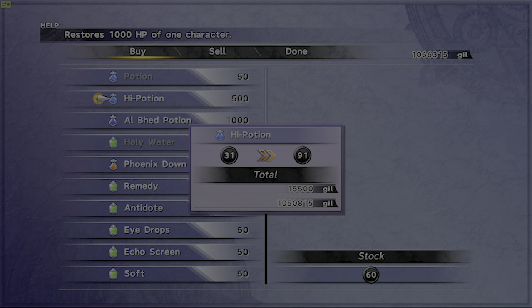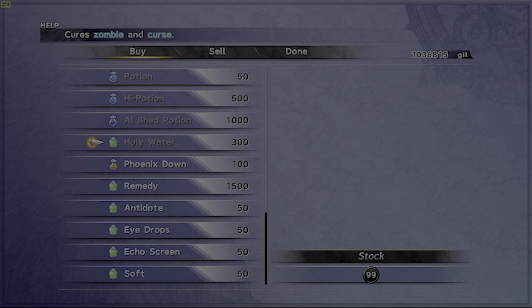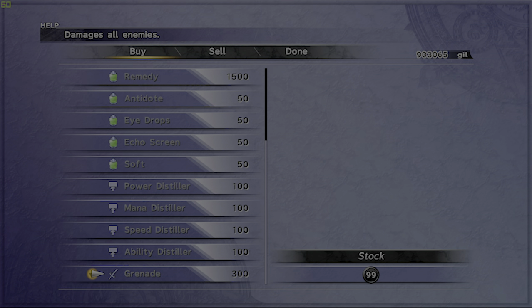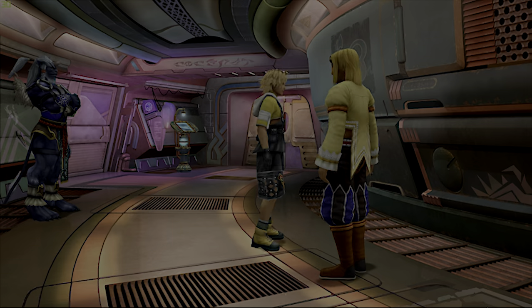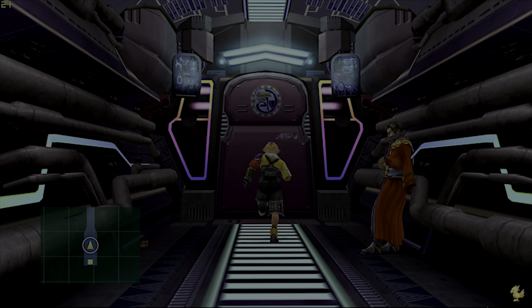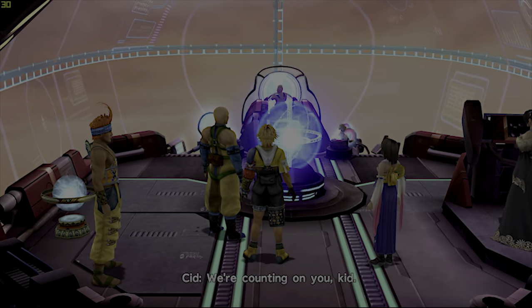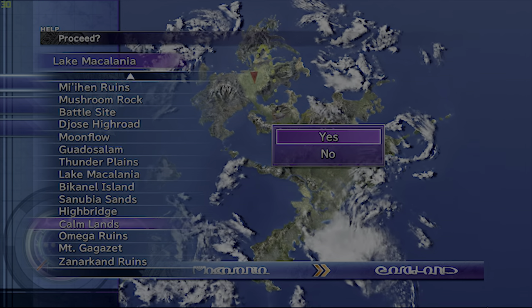Let's stock up on all our items so we don't have to keep coming back. Phoenix Downs — I cannot stress enough how important they are in this part of the game. Always keep them stocked because from here on out there are a lot of enemies that will do insta-kills and counter-kills. That's what Auto-Phoenix is for. Now let's go to the Calm Lands.